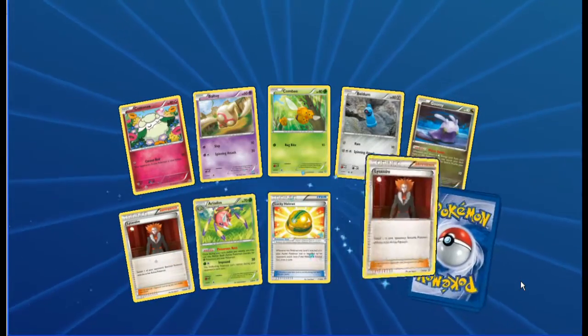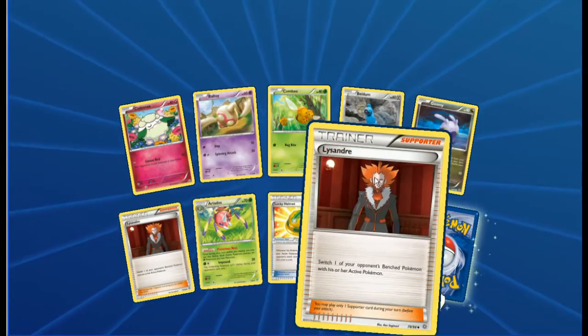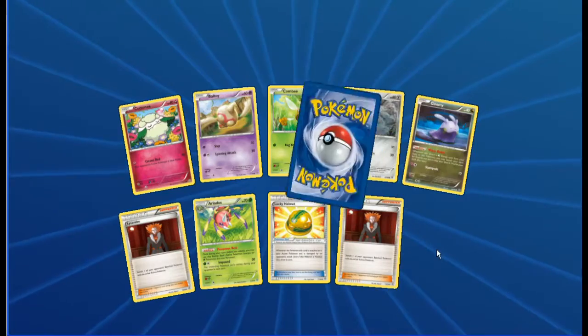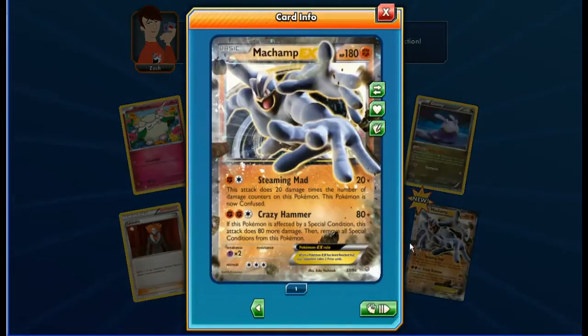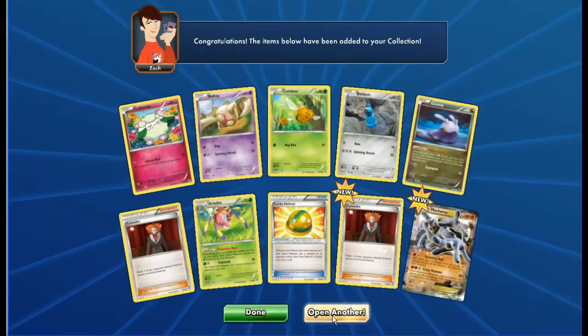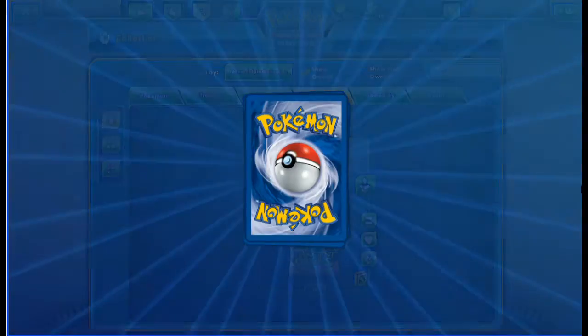Cottonee, Baltoy, Combee, Beldum, Goomy, Lysandre, Ariados, Lucky Helmet, Lysandre reverse - and a Manectric EX! Wow, looking awesome there. Not sure if we've pulled this before - we'll possibly find out soon.